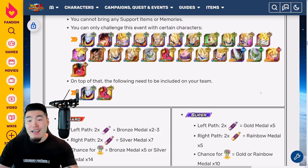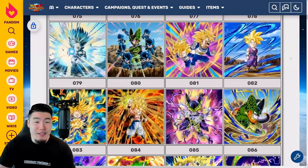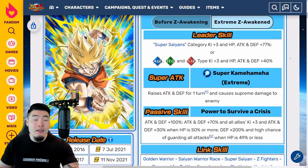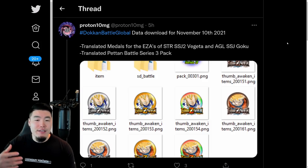That is essentially gonna do it for today's video guys. We got the Petan Battle Series 3 pack, the Extreme Z Awakenings for Vegeta and Goku, and we also have the LR Great Saiyaman 1 and 2 Extreme Z Awakenings which, according to the Dokkan wiki, is dropping today at the same time — but I'm not 100% sure about that since we usually have some kind of campaign for free-to-play LR EZAs. We'll find out more when we get the in-game news later today.